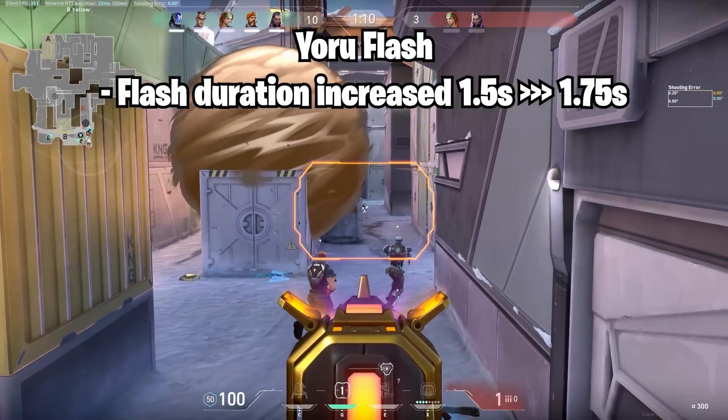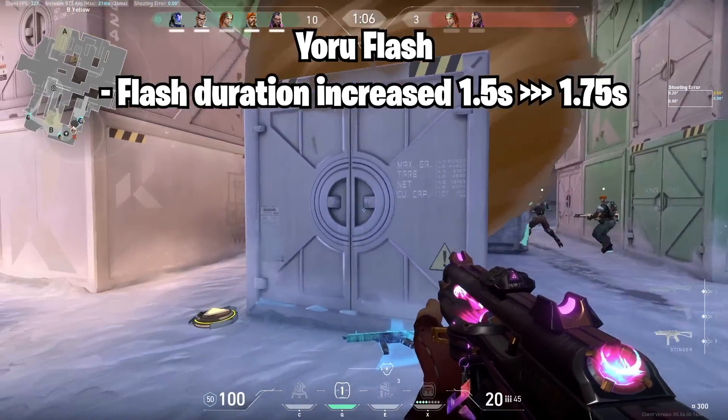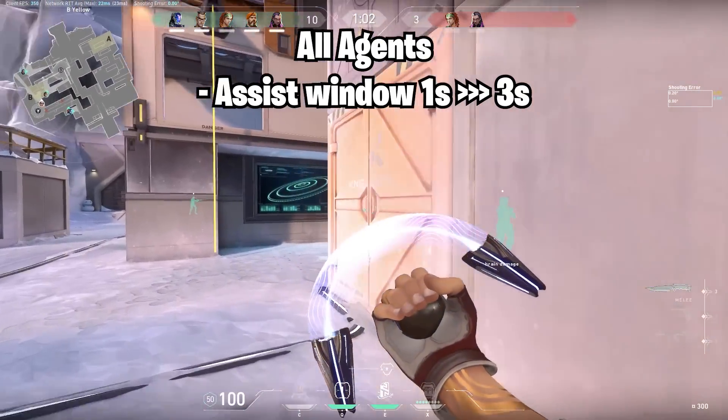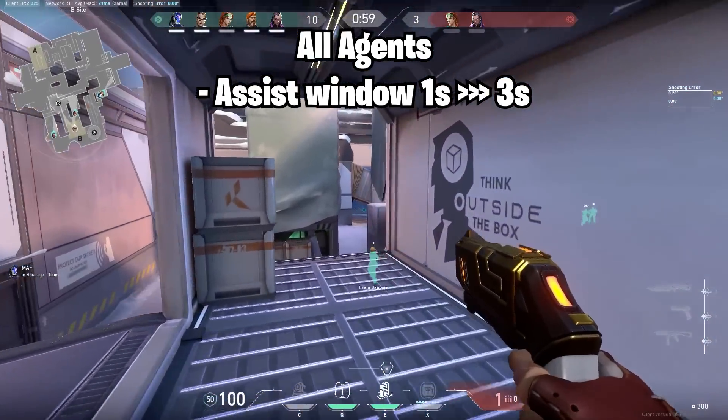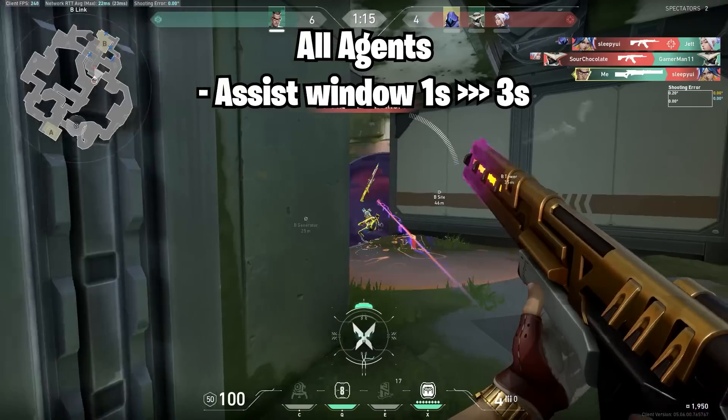For Yoru, it's a pretty simple buff where the flash duration has been increased from 1.5 seconds to 1.75 seconds. Beyond that, the assist window on flashes, near-sights, and concusses has been increased from 1 second to 3 seconds. So now if you flash someone and your teammate gets a kill within 3 seconds, you get an assist instead of just 1 second.